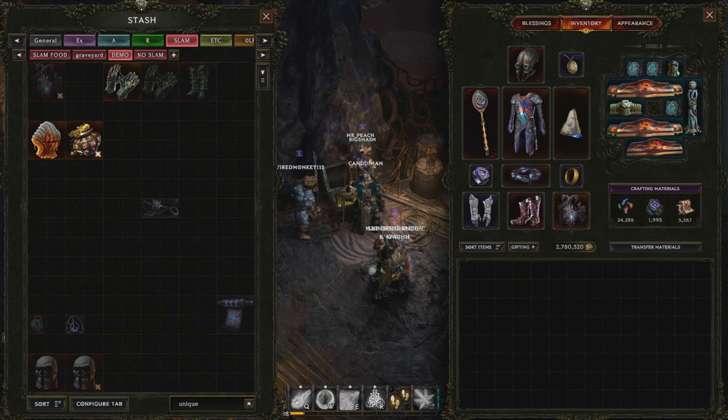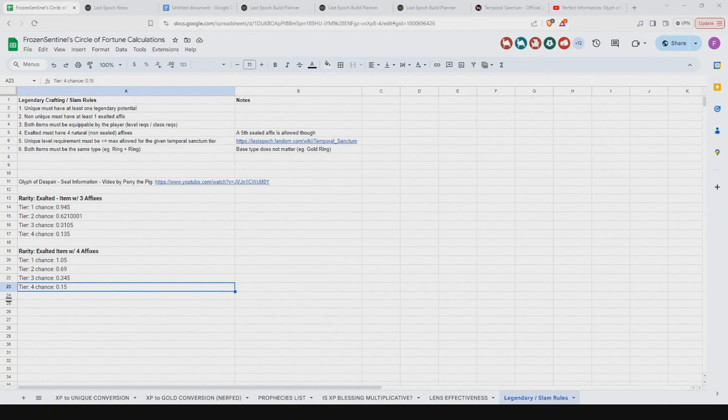Hopefully this was helpful — it's a lot of information. I'm going to put some notes into a spreadsheet, including some of the rules and notes on the Glyph of Despair. I'll link the Perry the Pig video going over the despair chances there as well. I'll put the notes I talked about in the video in there for your reference. Hope that was helpful — thanks for stopping by, and if you like this sort of content, subscribe.